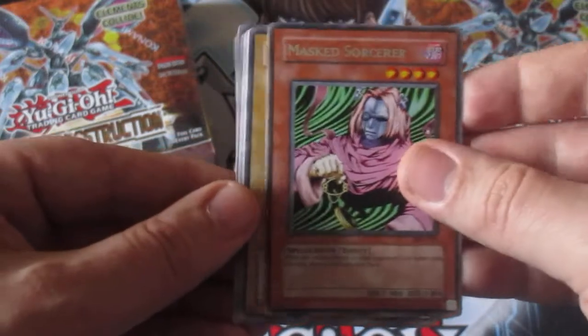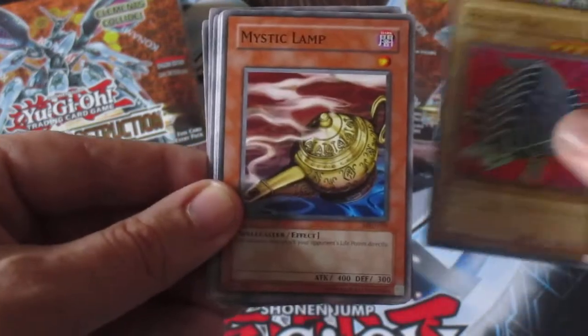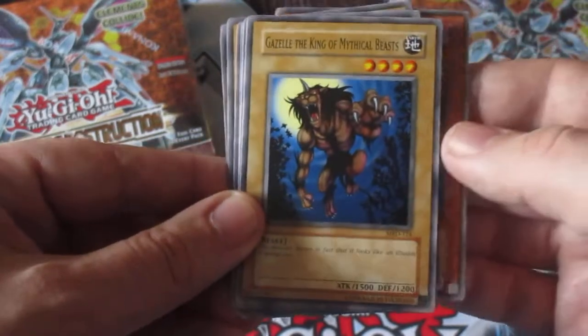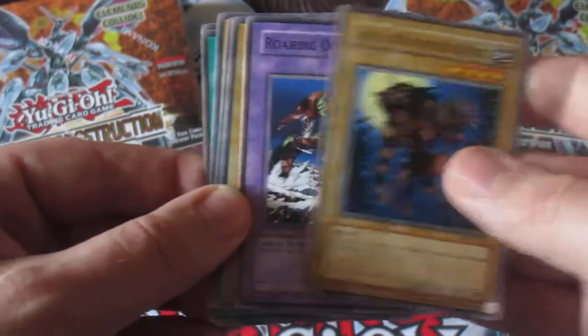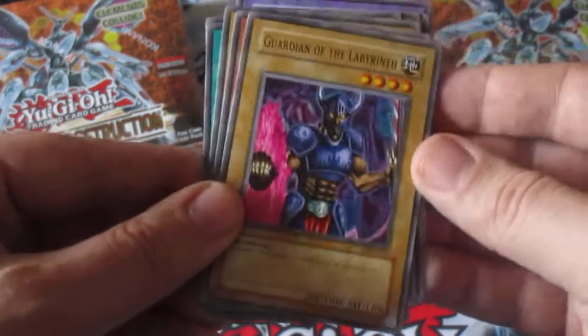I got a Rare Masked Sorcerer, Pre-Rent Rat, a Mystic Lamp, a Gazelle the King of Mythical Beasts. And look, there's a Roaring Ocean Snake there. That's pretty cool.